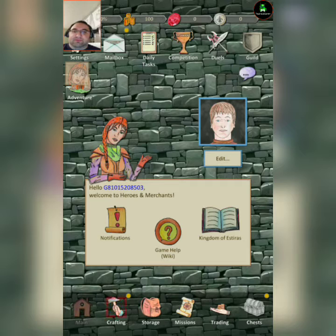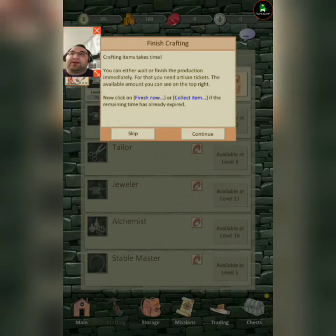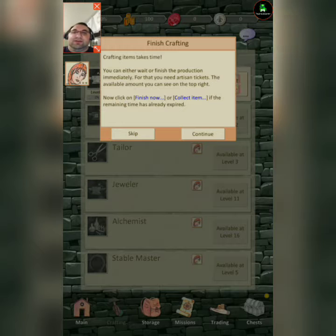Okay, so I want to craft. Crafting items take time — you can either wait or finish the production immediately. For that you need artist tickets. The available amount you see in the top right. If I have artist tickets, click finish now or collect item if the remaining time has expired.